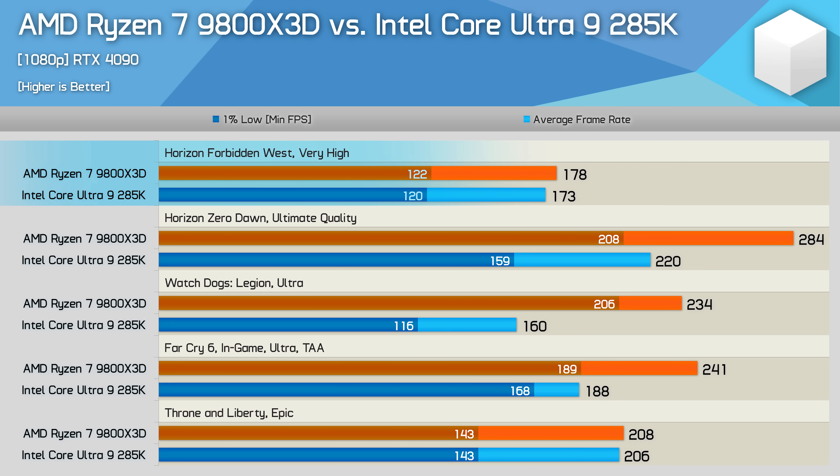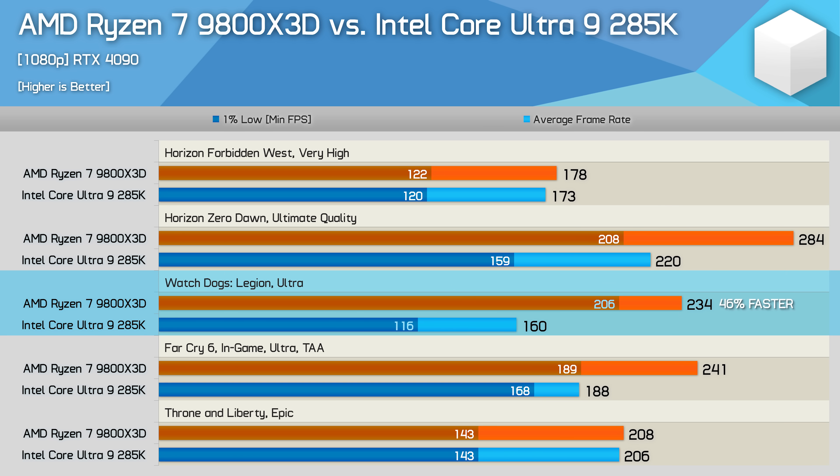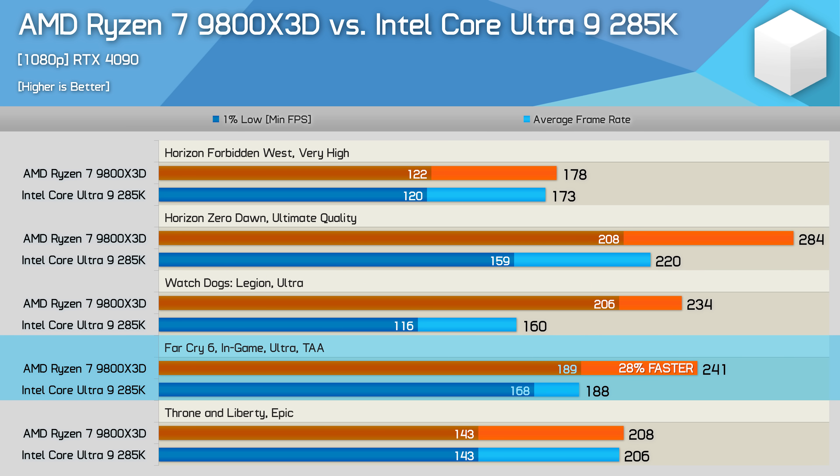In Horizon Forbidden West the 285K performs really well, coming in just a few percent slower than the 9800X3D. However it doesn't fare nearly as well in Horizon Zero Dawn, where the 9800X3D is 29% faster. The Ryzen processor was also 46% faster in Watch Dogs Legion and 28% faster in Far Cry 6, though the margin is next to nothing in Throne and Liberty.